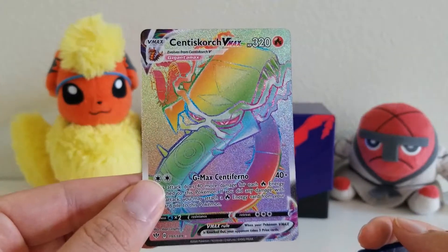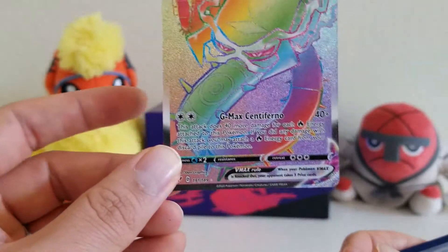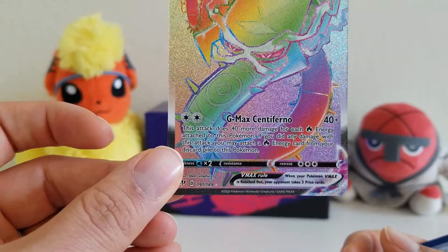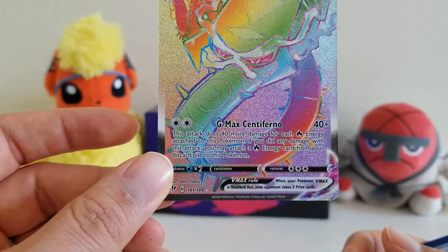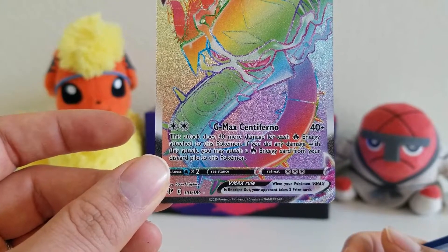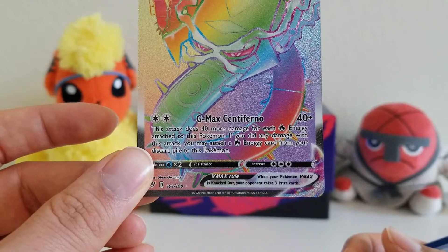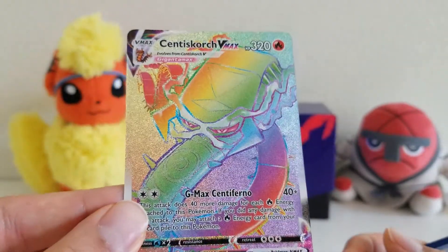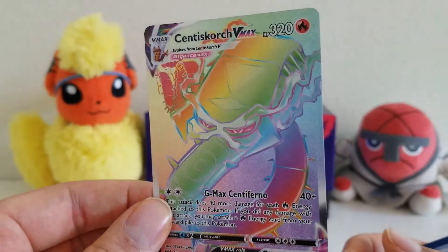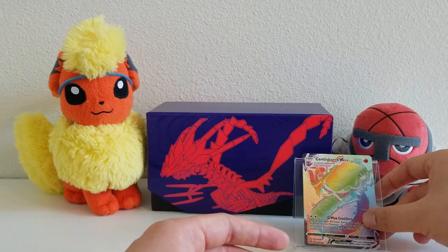Let's take a look at it. It's a Fire type, 320 HP. The move is GMAX Centiferno: 40 plus damage. This attack does 40 more damage for each Fire Energy attached to this Pokemon. If you did any damage with this attack, you may attach a Fire Energy card from the discard pile to this Pokemon. The VMAX rule: when your Pokemon VMAX is knocked out, your opponent takes three prize cards. This is a rare card, full art in the very first pack. I like the texture; the colors look very vibrant. We'll put Centiskorch VMAX right here.